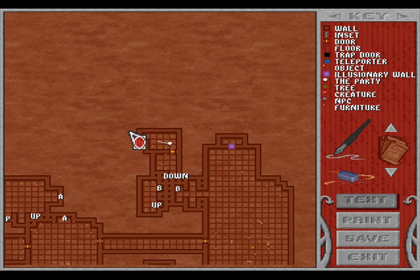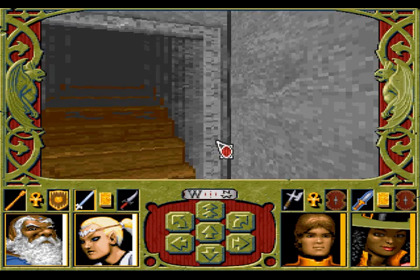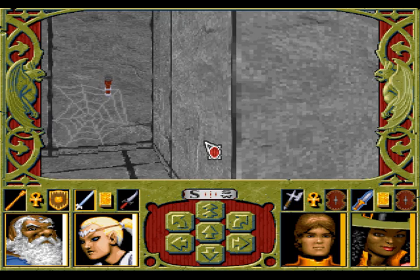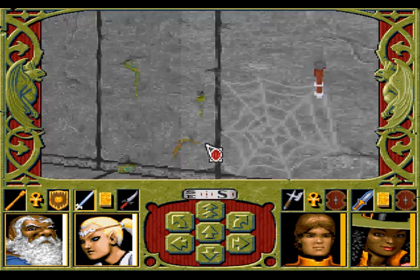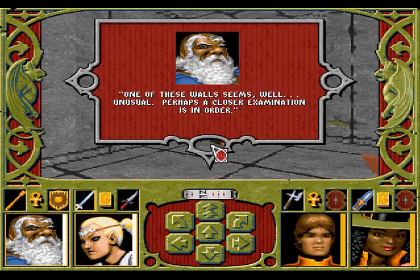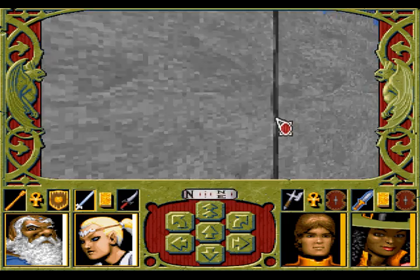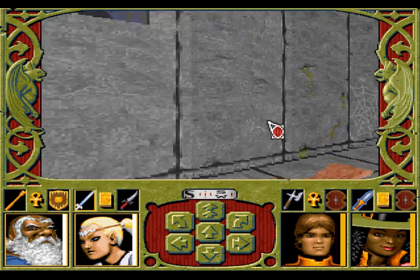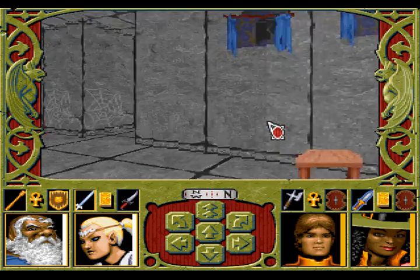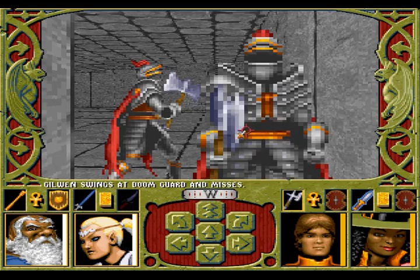So it goes up here again. Let's see where this leads to. There's an illusionary wall somewhere around here. Let's see whether we can find it. Should be somewhere around here. Oh yeah, here it is.